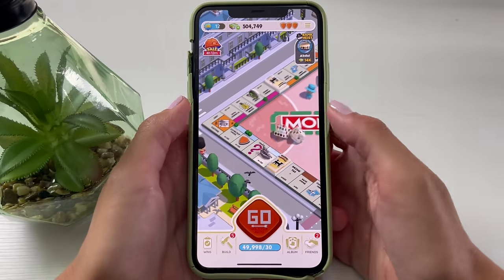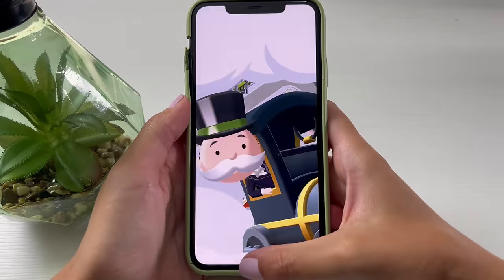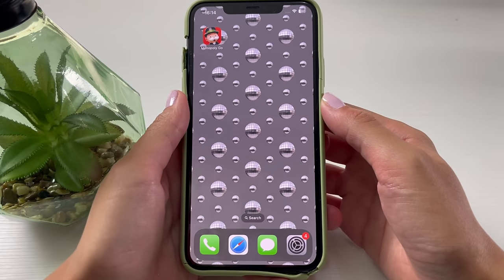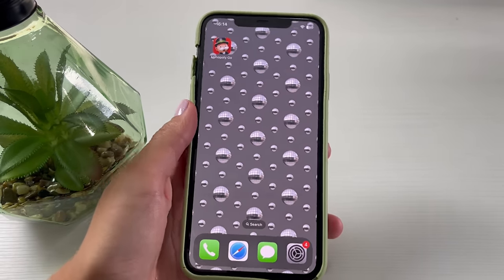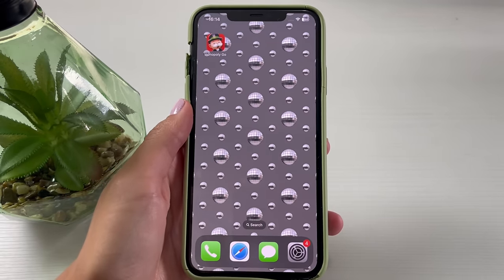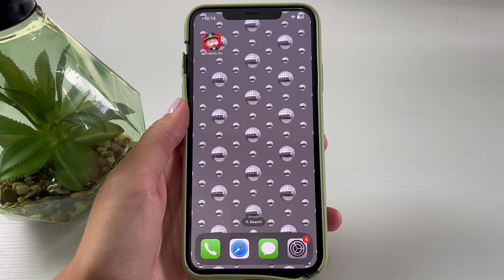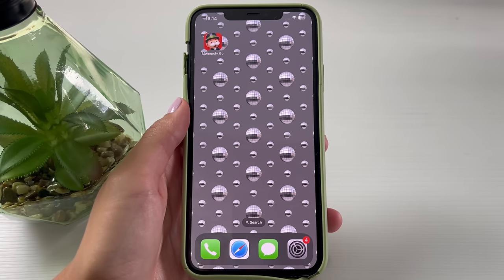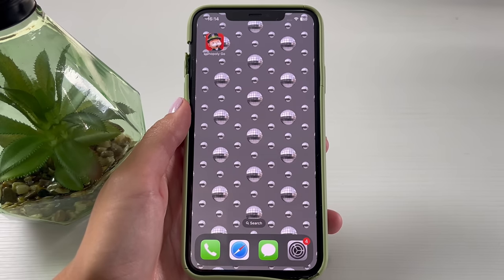As you can see right now, I'm using up some of the dice rolls and I will show you now how I got this result. Let's begin. The first thing in the process is to update Monopoly Go to its latest version. Go to your App Store or Google Play Store and check if Monopoly Go needs any updates — if it does, update it to its latest version.